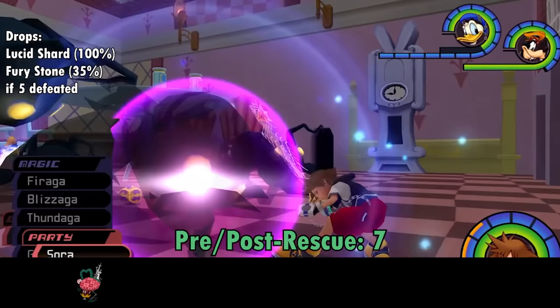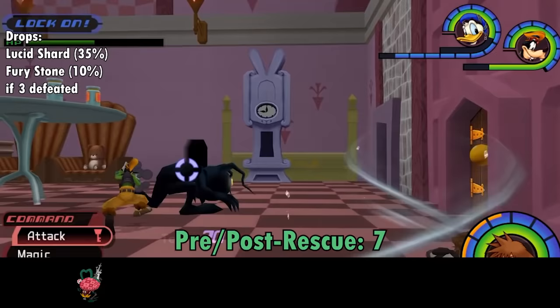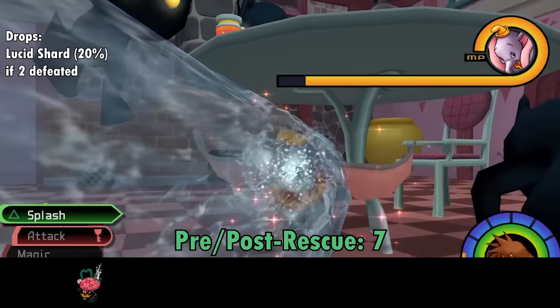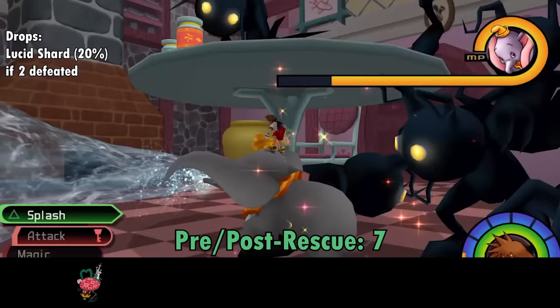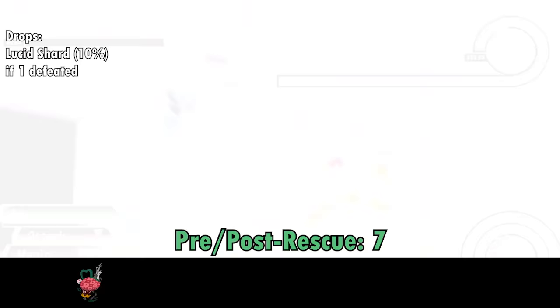Your goal when fighting Gigas Shadows is to keep from getting hit, because the more times you get hit, the fewer Gigas Shadows left to potentially pick up the rare Fury Stone from. Thankfully, Gigas Shadows don't melt into the floor like their smaller counterparts. A cheesy but safe strategy is to summon Dumbo immediately — you're invincible while atop the elephant. Alternatively, cast Aero to negate their attacks. Gigas Shadows are your only source of Fury Stones, and they're also a good secondary source for Lucid Shards.